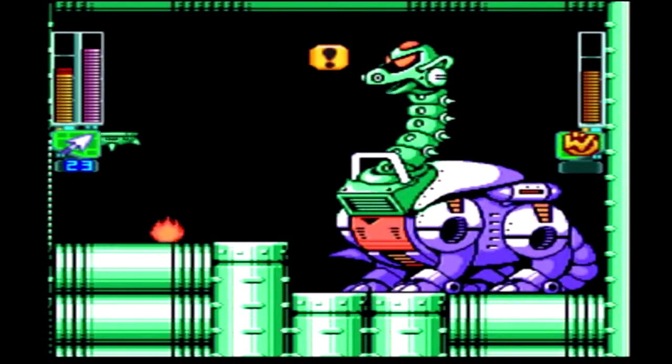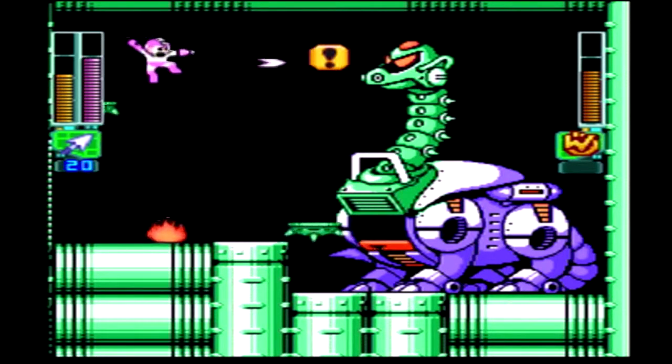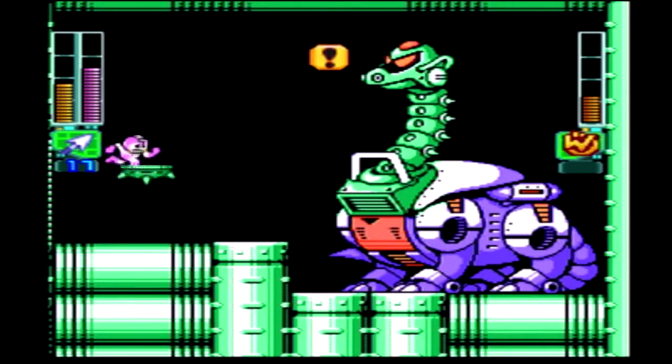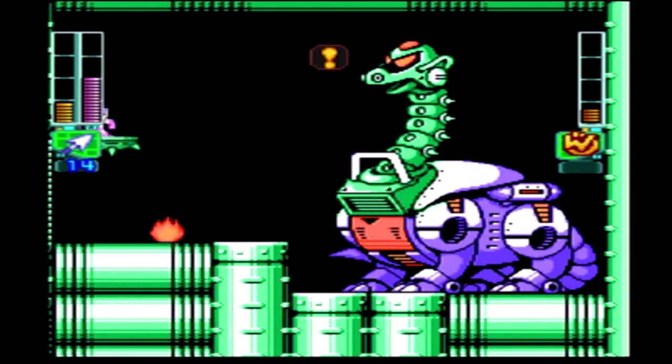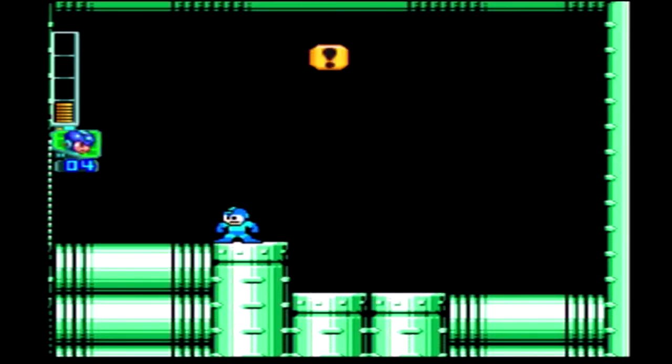You have to shoot him in the eyes — aim for the eyes as best you can. Why are some of these not hitting? I don't really understand what's going on there. There you go — Yamato Spirit makes quick work of him. That was a pretty poor fight, but that's the gist of it.